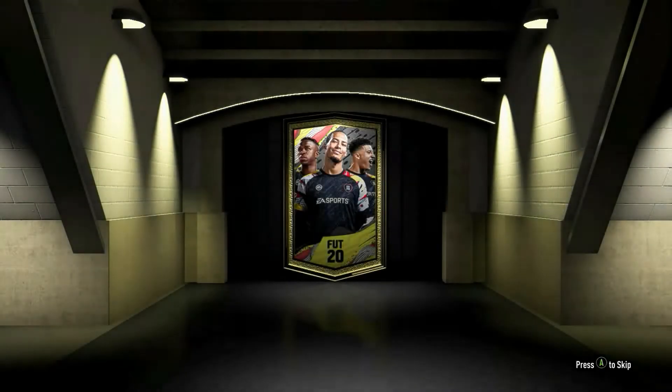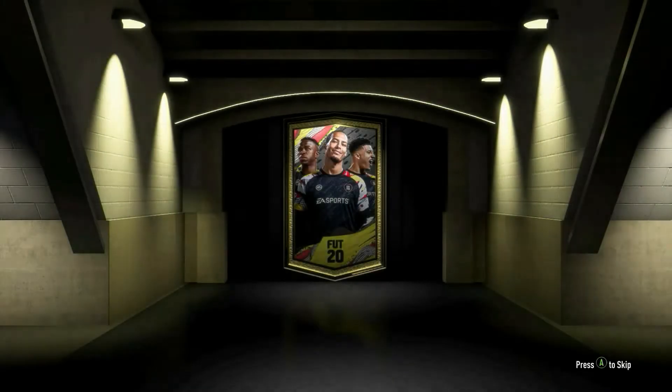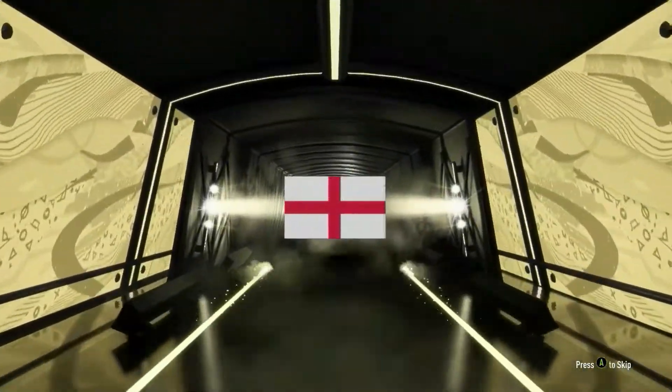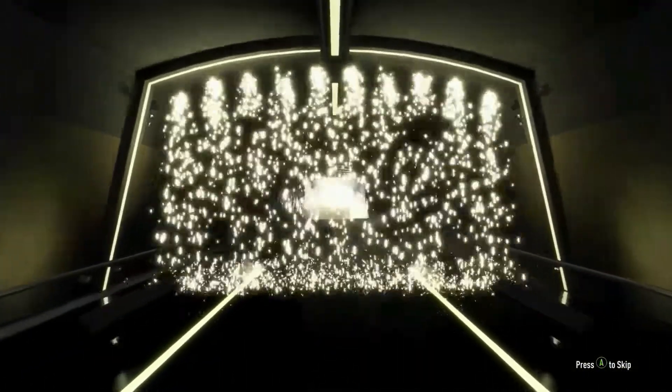Let's do these two 82-to-88 rated player packs, then we're going to open the guaranteed Team of the Season player. That's nothing, right? Okay. And the second one — that isn't anything either. Oh, here we go — Guaranteed EFL Team of the Season player. Here we go. Come on. Alright, there it is. There's the players. It's a walkout at least. English. Right winger. Oh my god, I've already got this guy. Walk out — I've got a walkout. German. CAM. Oh, it's Müller — the fourth time I've packed this guy. He won't leave me alone.